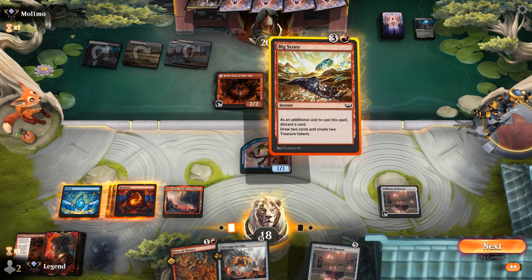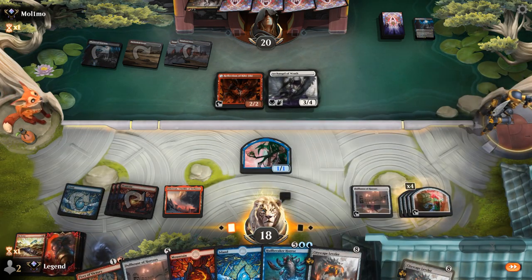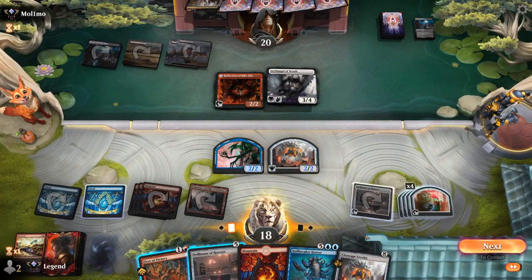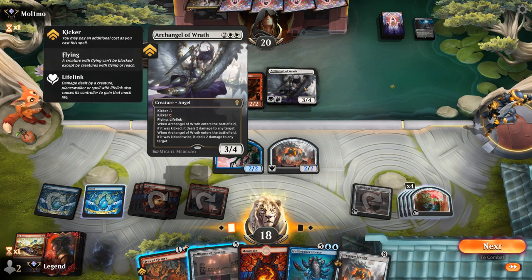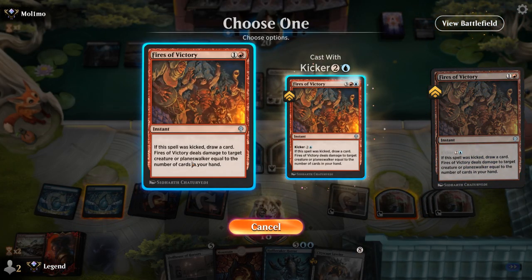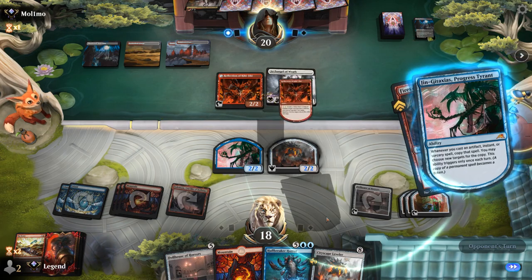We can double Bigscore and then double Fires on the opponent's turn. Bigscore now, discarding Leveler which we can also bring back potentially. That's a lot of value. I can play my land out still and then activate Dollhouse to bring back Leveler. I don't have to attack right now since I can take out their creatures anyway next turn. I guess I get a chance to copy Archangel but it's not going to be kicked. Let's just pass and then in their upkeep fire a Fires of Victory. I could also wait to play kicked Fires, but next turn we can maybe just double cast a Leveler as well — no shortage of powerful plays. Opponent does copy Archangel.